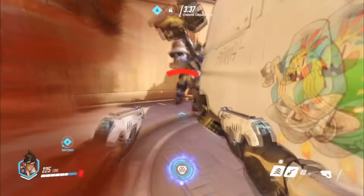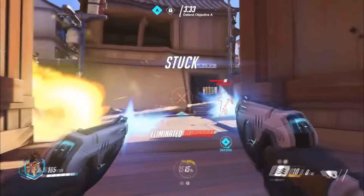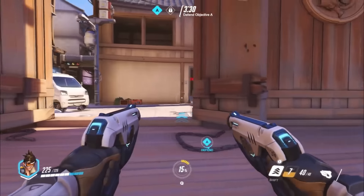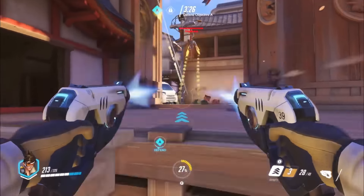Even getting another kill on Symmetra as Tracer's going after Reinhardt who does have his shield. You do see the charge there, the ultimate is ready to go again, and Tracer's gonna blink forward — there's the stick with the pulse bomb, Reinhardt falls yet again. Tracer recalling back just in the nick of time as the enemy team's Tracer player and Pharah player were going right after her.